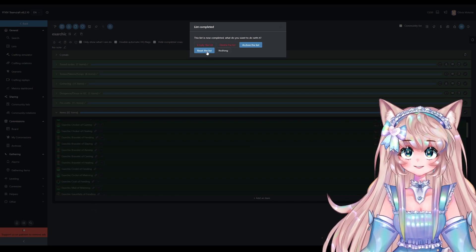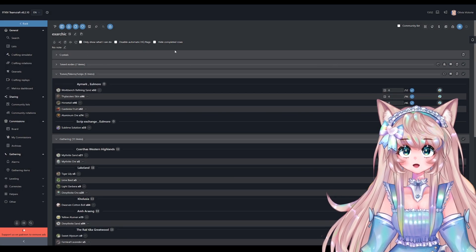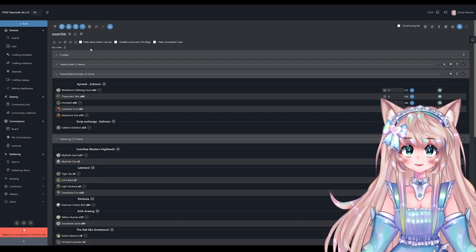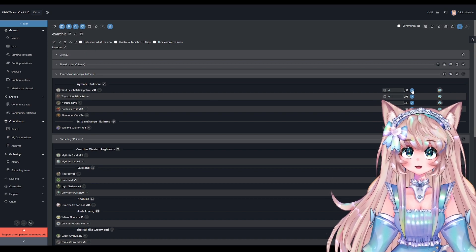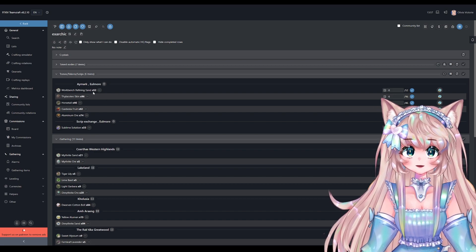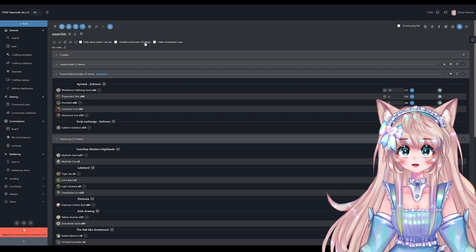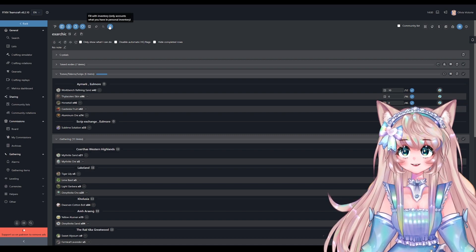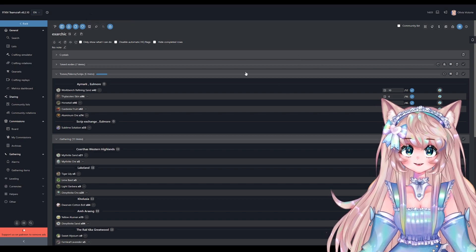After you do that, it will give you the option to empty, delete, archive, reset, or do nothing. Be careful with these because they will literally empty and delete the list — normally you'd just want to reset it so you don't lose it. When you have packet capturing on, there's a little tick box, and as you're gathering in the game your items will refresh and show you gradually going up as you gather. If you already have stuff in your inventory for this list you can just click here and it will fill it in immediately — that's very nice.